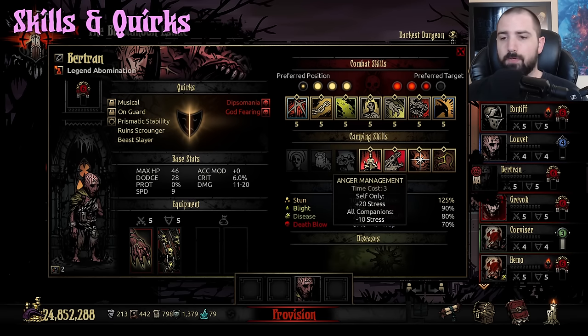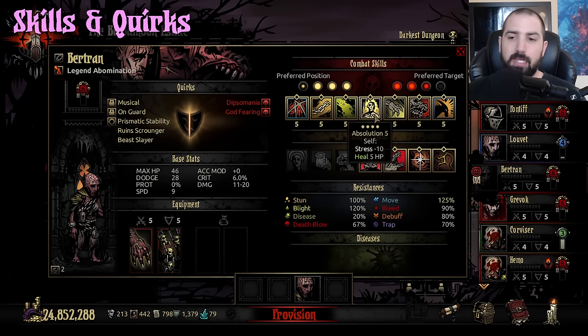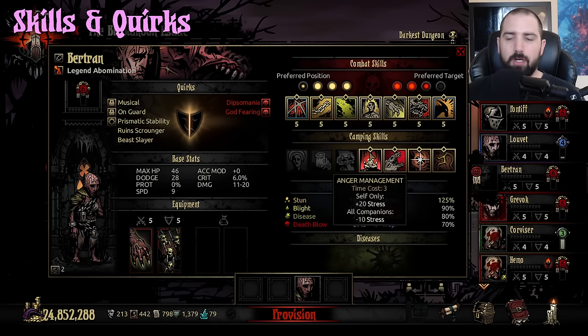Next up are camp skills. First one is Anger Management — this one is super good. It heals 10 stress off the rest of your party, and it gives him 20 stress, which late game is just two hits of Absolution. It's pretty easy to offset later on, and even early it's decent enough to offset. The three-point stress heal for the party, besides Abomination, is never bad to have.